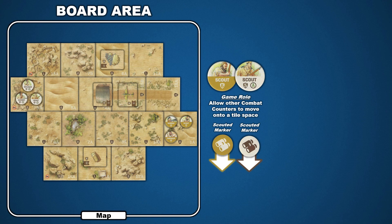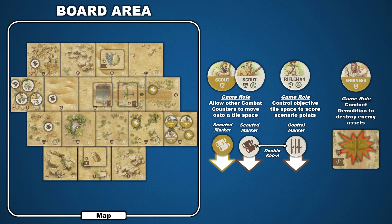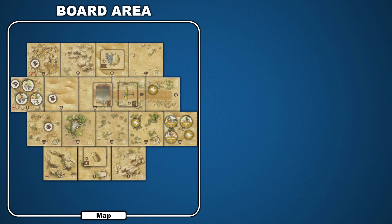Scenario 1 begins the game with each side having scouted three to four tile spaces. In Undaunted North Africa, each side has different objectives. The Italian forces need to control and defend objective areas to earn points, while the LRDG often needs to destroy an objective structure to earn their points. For the Italian player to control an objective, they need the rifleman combat counter. When a rifleman enters a tile space with an objective marker, they can take an action to control that space. Control is indicated by flipping over the binocular side of the marker to the national emblem printed on the control side. For the LRDG to destroy a structure tile, they need a unit with the demolition skill — in the first scenario, this is the engineer. Demolition is essentially an attack on the structure, which we will cover in the combat section. And with that, the board area is now set up for Scenario 1.